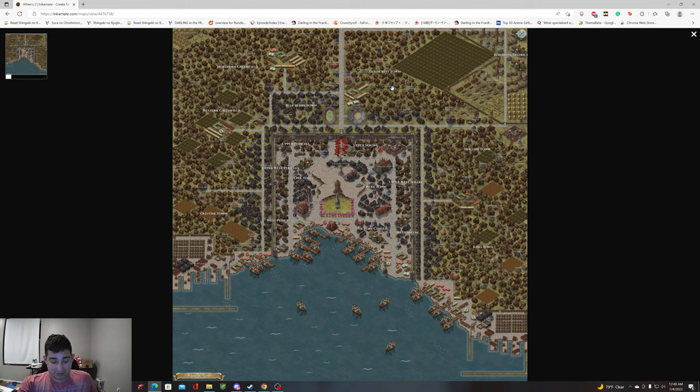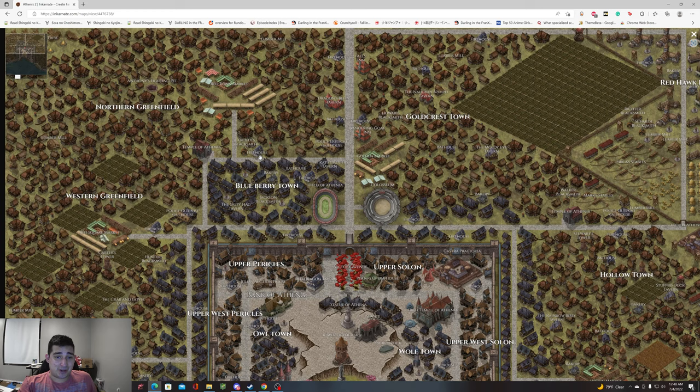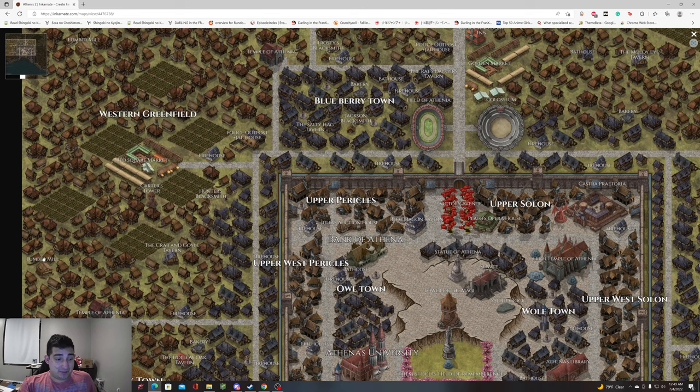As for the general layout, there's Western Greenfield, Northern Greenfield, Oaktown, Kingtown, Hollowtown — all just towns. The general structure for these areas includes a red market, a temple, a blacksmith, a firehouse, taverns, and all that stuff. I would mark important locations like Carter's Tower — a wizard tower players could visit — Red Market Square for buying stuff, a blacksmith, a tavern, a temple, a lumber mill, and a police outpost with a jail.